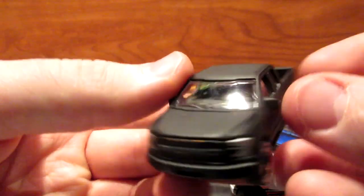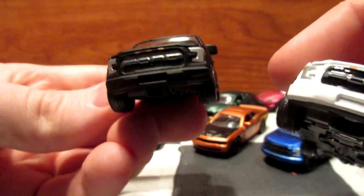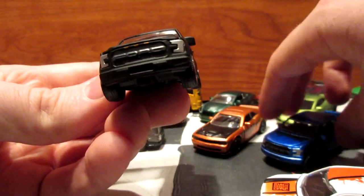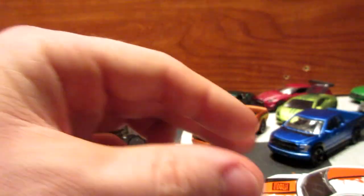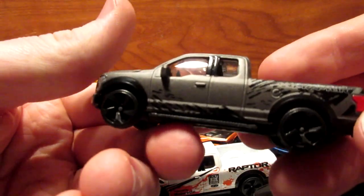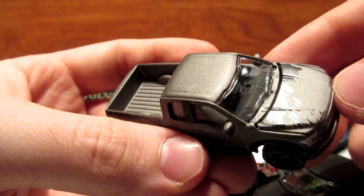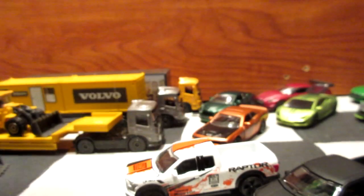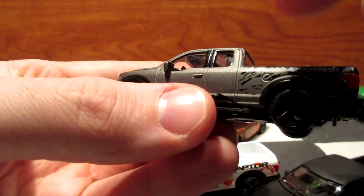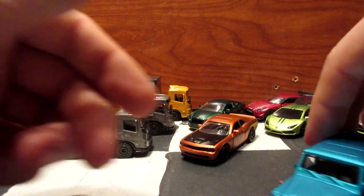You can also have this matte black version in the premium series, which is pretty cool. It's interesting that they put positional lights on the front grille of the racing version but did not do so in this limited edition version. In the premium series there's an all-black version, and also a gray one that comes with a caravan trailer in a two-pack. You can also have a yellow version with similar tampo work. Anyway, that's the F-150 — now let's look at the Mercedes.